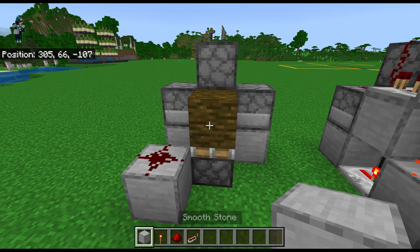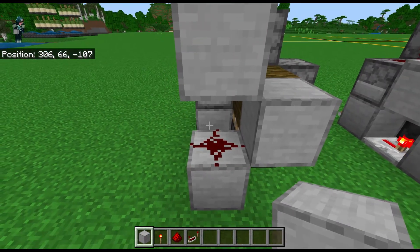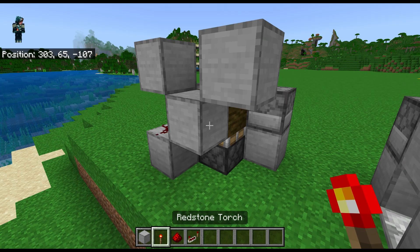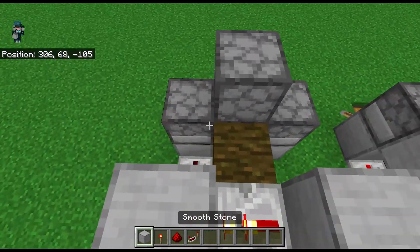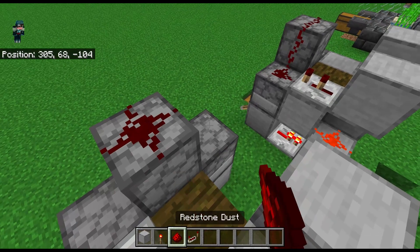We're going to place a solid block right behind the jungle log, a solid block on top of that redstone dust. And then you're going to go to the other side of that jungle log. You're going to go up by three and remove the bottom two. Then we're going to place a redstone torch here, a redstone repeater here, a solid block here with a repeater on two ticks, and three redstone dust like so.